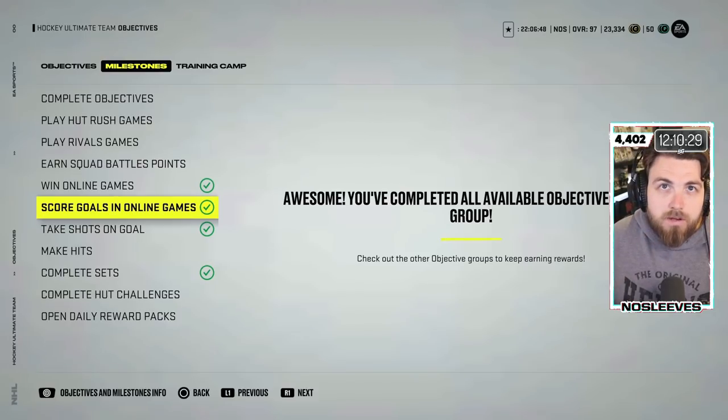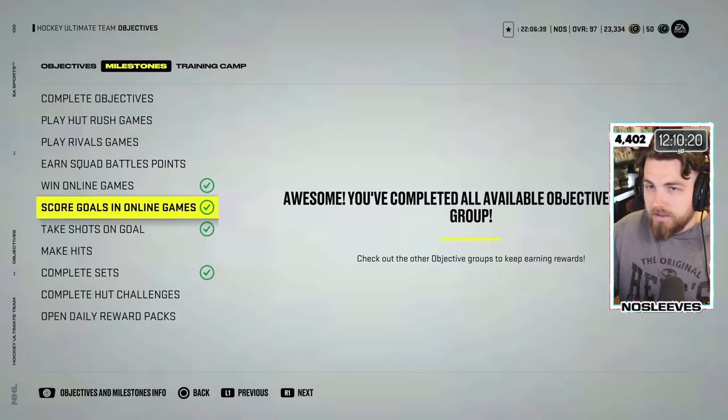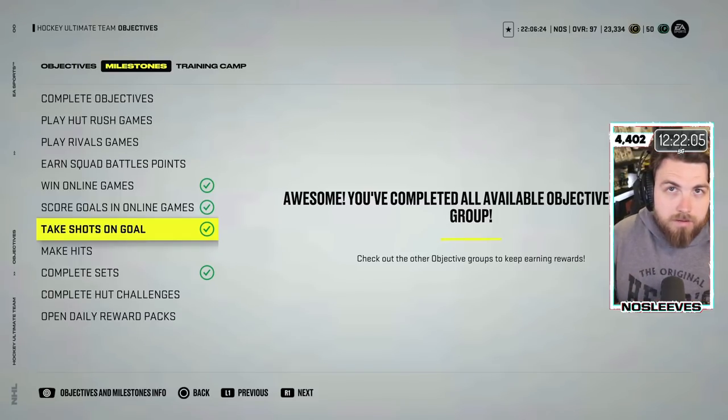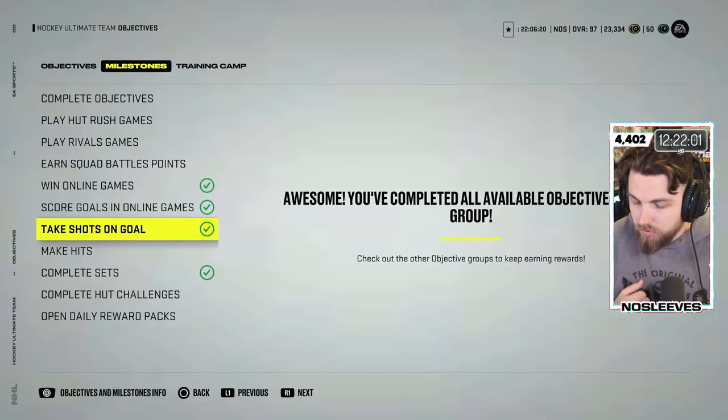Another one would be power play goals. If you score 50 power play goals with that specific player — and I want it tied to specific players — then that card upgrades. Assists, same situation: unlock and hit a certain number of assists, and you should be able to unlock Joe Thornton, then upgrade him by getting assists with Joe Thornton. Just obviously another way around that.